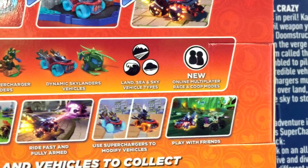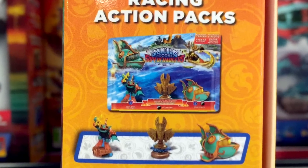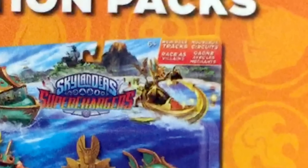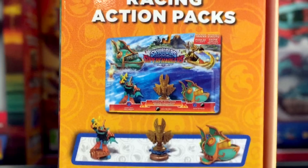Look - new online multiplayer race and co-op modes. But if we zoom into the top right hand corner, you can see it confirms we get new race tracks and we can race as villains. So we'll be racing as Chaos, and I think that's what that Chaos trophy does, because here we've got the Golden Queen trophy.